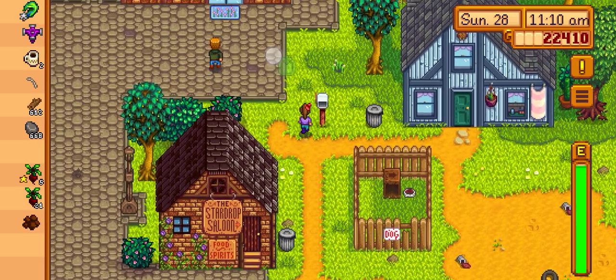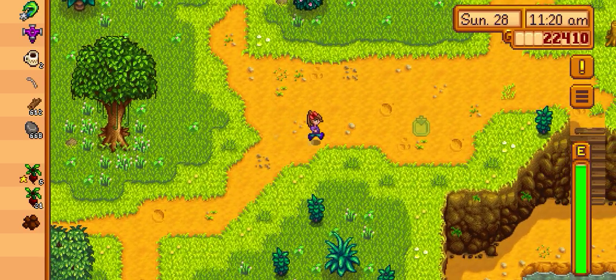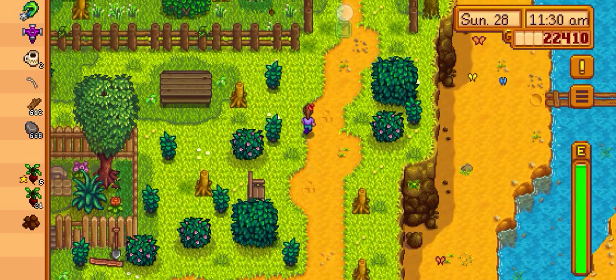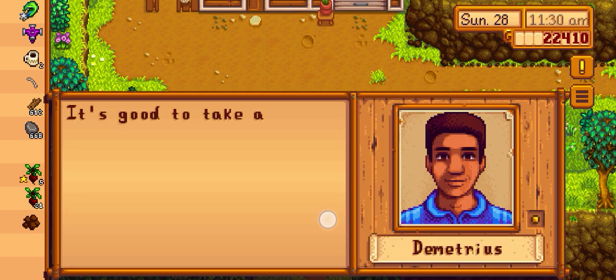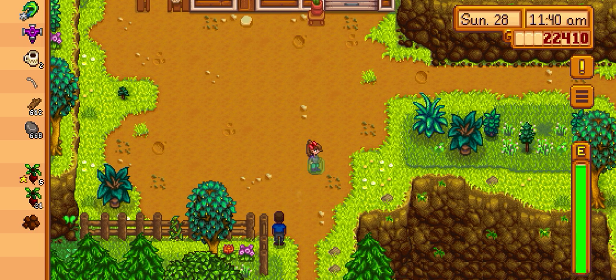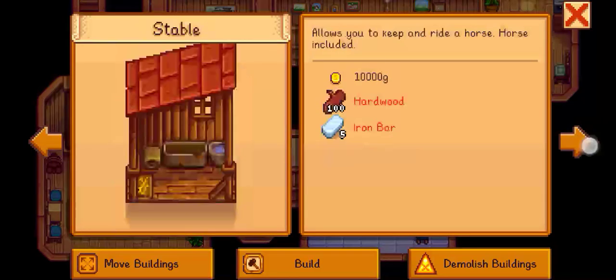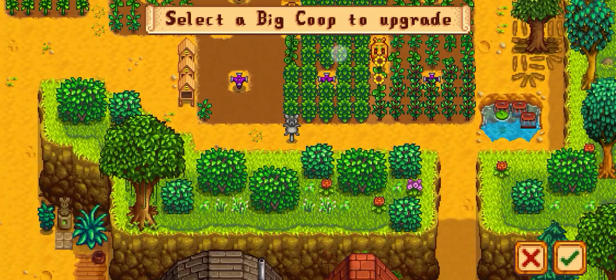Before that I will go to Robin to upgrade my cup. That's all for today with that task. I will go to the Calico desert after this. Let me upgrade my cup first. There's a deluxe cup — as you can see there's an auto feed system to upgrade. Select a cup.